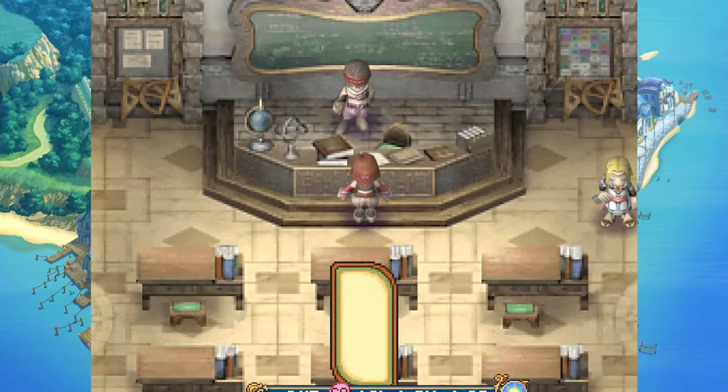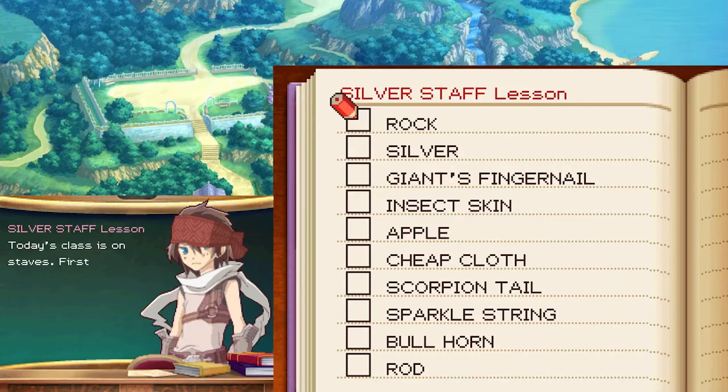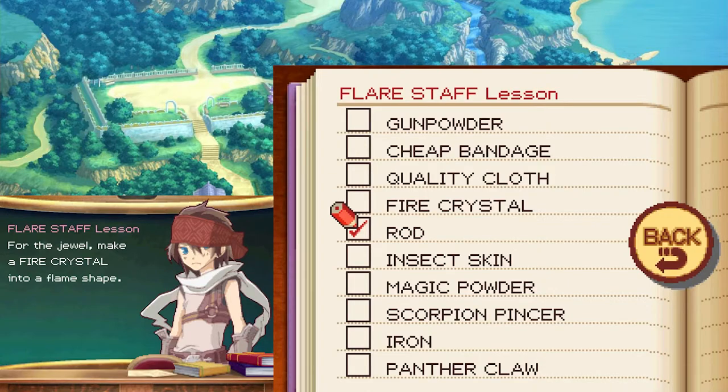We're done with cooking. Today's school class is on staves. First is the silver staff: start with a rod, decorate it with silver, add an apple gem to heighten magic powers, a cheap cloth grip, and bind it together with a sparkle string. The lawyer staff is a fire staff: start with a rod, make a fire crystal into a flame shape, use iron, magic powder with fire element strength, gunpowder, water, and quality cloth for the grip.